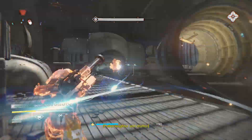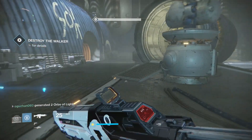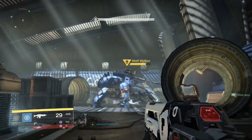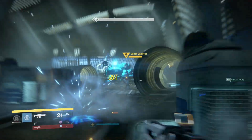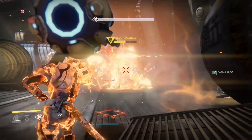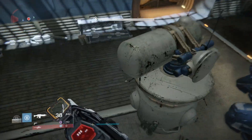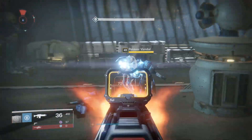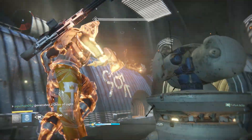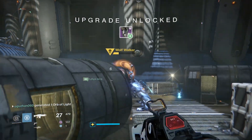Those were the two PvE builds I had in mind for the Sunbreaker — go try them out and let me know what you think. If you can improve the builds with different perk combinations, let me know in the comments. Overall, the new Sunbreaker subclass for the Titan is a very good subclass — it's very powerful, very tanky, and easy to use. The Striker subclass is definitely going to be history for me. The Defender with Helm of Saint-14 is still the best PvE subclass for Titans, but for PvP the Sunbreaker will be king. Thanks for watching — please leave a like, subscribe for more content, and I'll see you in the next video.